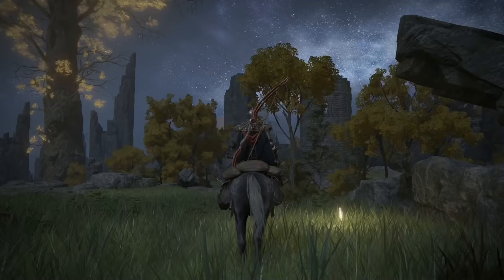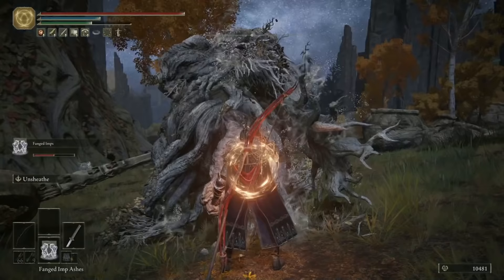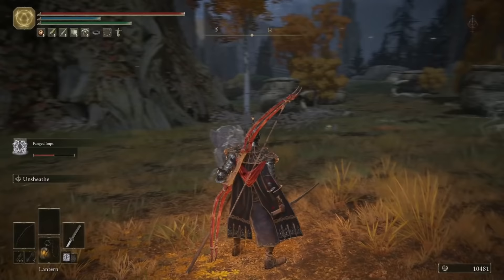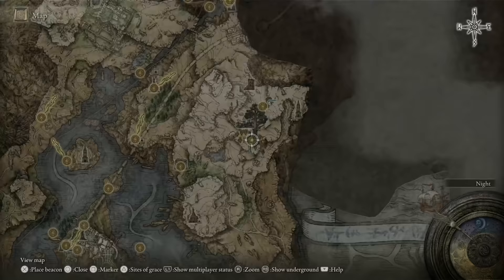For the next tip, head back to the Frenzied Flame Village Outskirts Site of Grace and go directly south towards the Minor Erdtree. Smash up the Erdtree Avatar boss and you will get the Magic Shrouding, Lightning Shrouding, and Holy Shrouding Cracked Tears, which are for use with your mixed physic and they boost your Magic, Lightning, and Holy Resistance respectively.